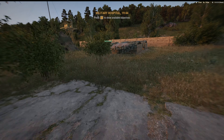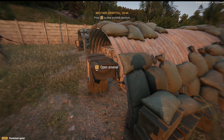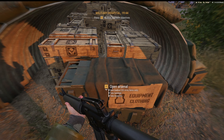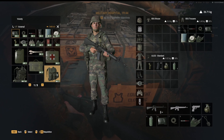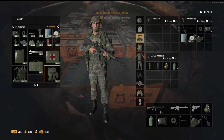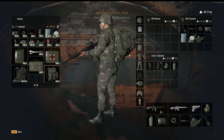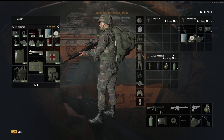Over here is the Armory, and this is basically what you want to do every time you first join a server. This is my personal loadout, so you can do any loadout you want. I come in and grab a backpack, but for some reason it is a little bit bugged — you can see I have the backpack on but there is nothing here and I have no backpack showing.